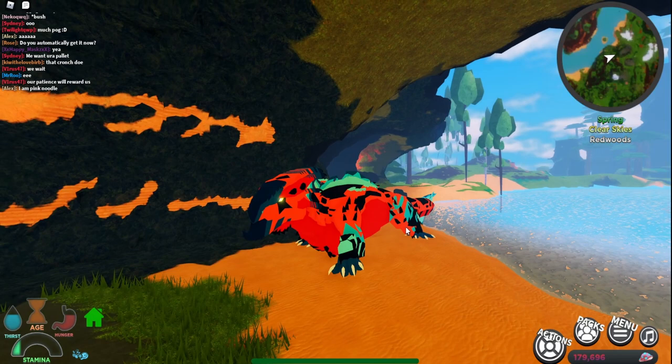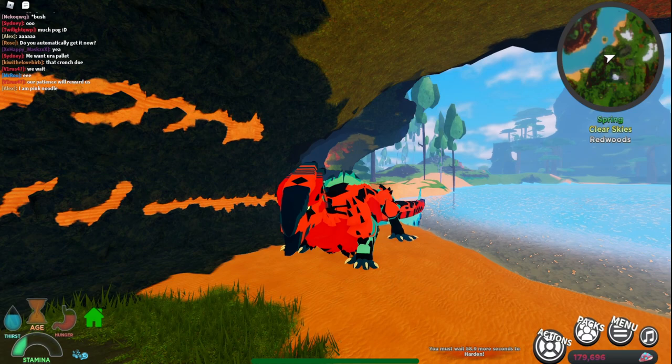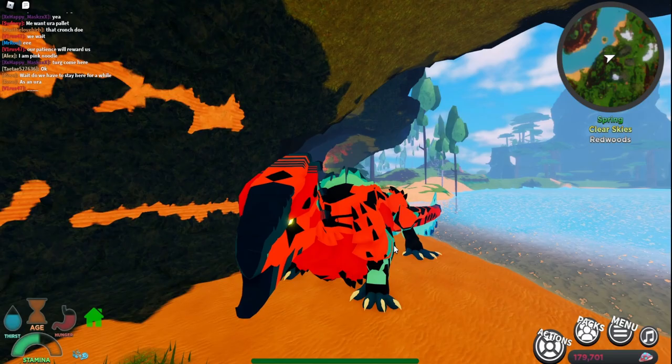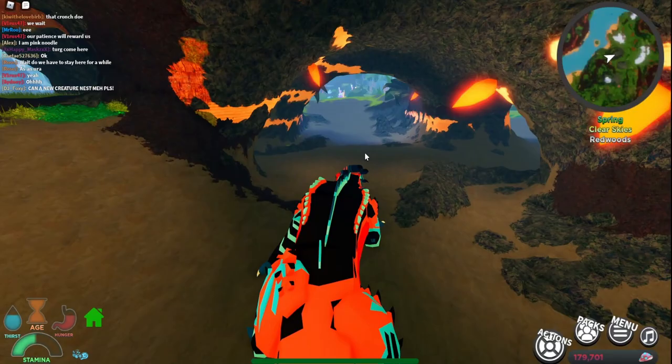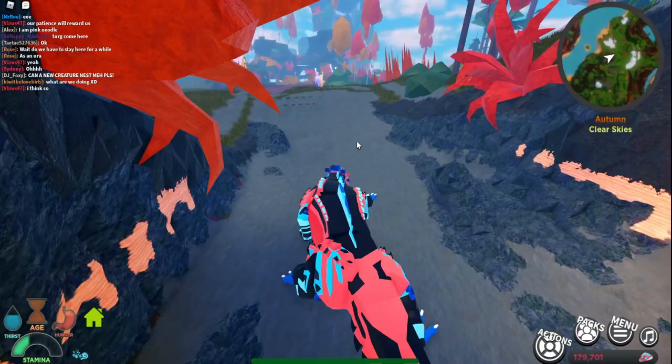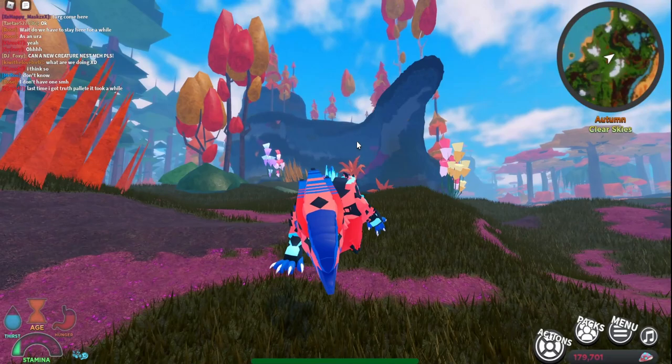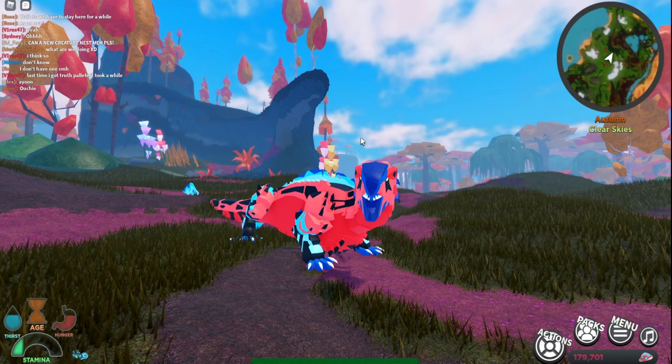This creature does have an ability — the Hardening ability. If you press Q, it shows you must wait 60 more seconds for Hardening. What Hardening does is raise bleed defense by 15, raise your weight by 25, and decrease your speed by 20 for 60 seconds. You're gonna be a lot tankier and pretty much resistant to bleed. You'll be heavier so you can probably grab some creatures, but you're gonna be very very slow while hardened.